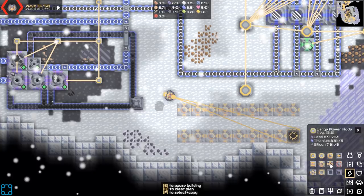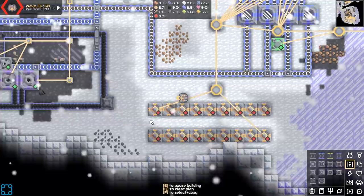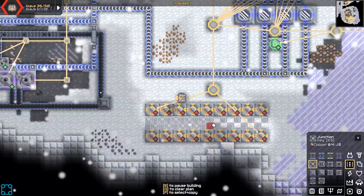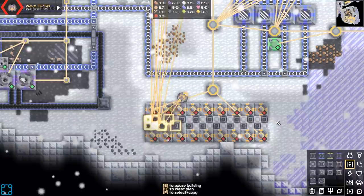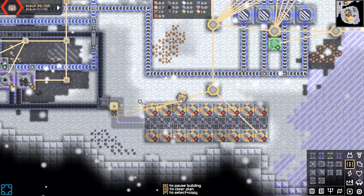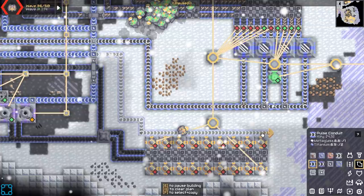Crazy idea — ain't going to work. There's no way this is actually a good design. But you know what? I'm doing it anyway. I need power. But you know what I also need? Science.